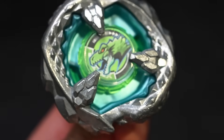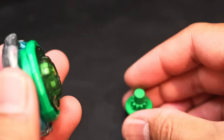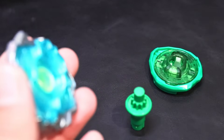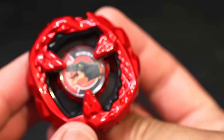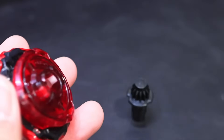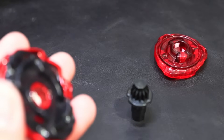At number 7, Dran Buster 160 Rush with 1.385 points per loss — another attack type using the 160 ratchet. For those unfamiliar, the 160 ratchet is mainly used for its pocket-escaping ability, so instead of losing 2 points, it can save a point for you. At 6th place, Dran Buster 360 Low Flat with 1.367 points per loss. Dran Buster in general is considered one of the top blades, so if you're looking for a combo to try, this could be it.